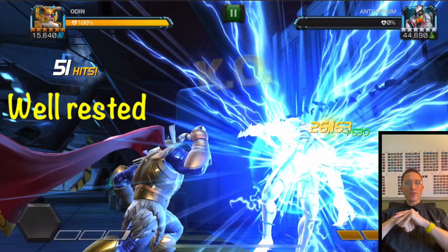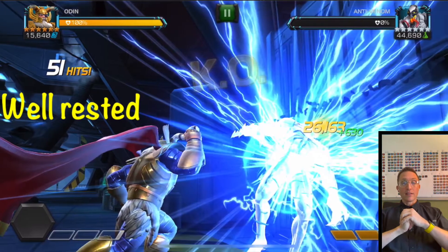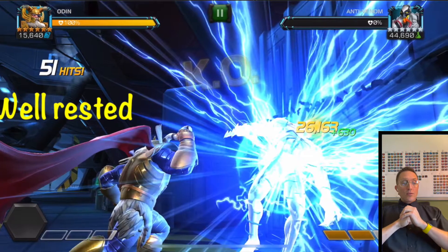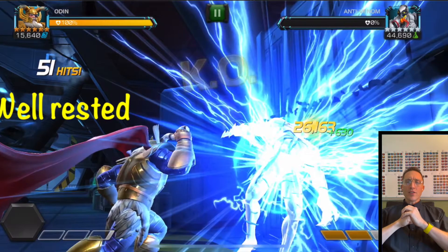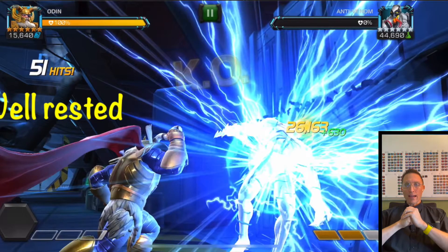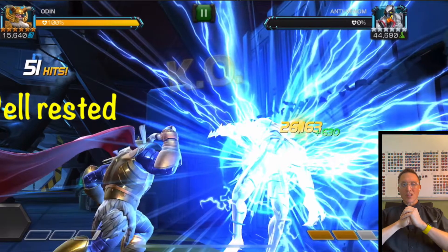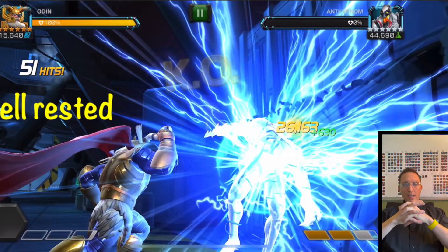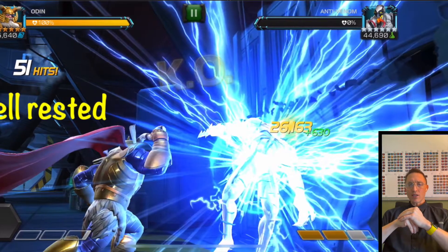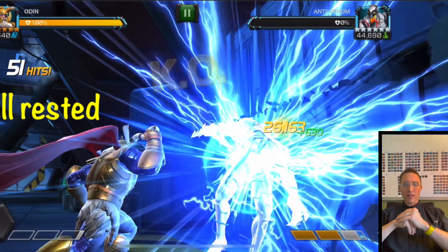Sure, there are better cosmic champs that could probably do most of these fights quicker, but I don't care — I wanted to use Odin. He's a lot of fun. And then also Rogue, with a synergy or two around her for the Crossbones boss. Kabam kind of seems to want you to use Rogue for him, because she's such a great counter with her buff steal and power drain on her level two. I did bring Hyperion for at least one fight, because there's a big Abomination on one of these paths and Odin just wasn't going to cut it.